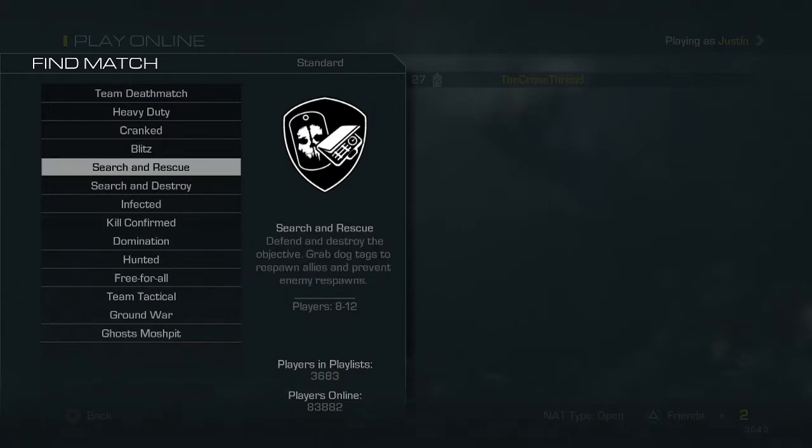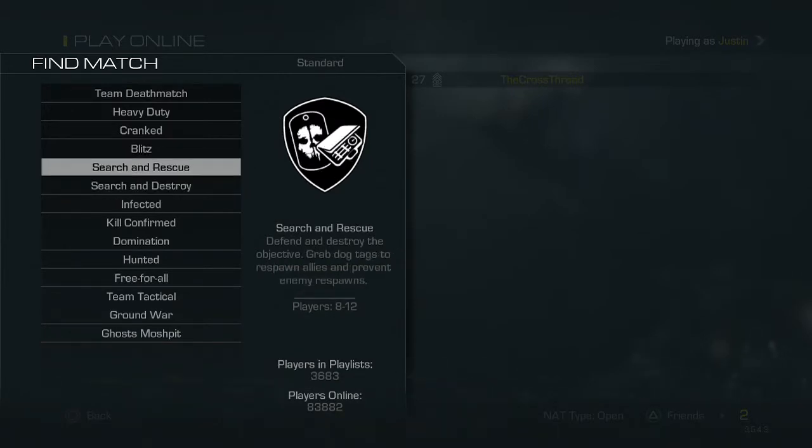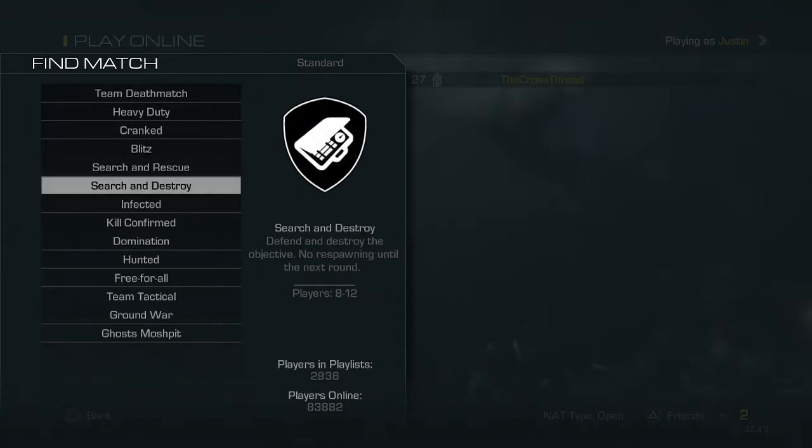Search and Rescue — this was my first time playing it. I thought it was going to be just like Search and Destroy, but Search and Rescue is pretty fun. The description says you grab dog tags to respawn allies and prevent enemy respawns. I think that's pretty cool that you can actually bring someone back — it makes it really challenging because you don't know who's back in the game and who's not.